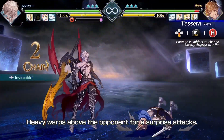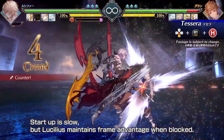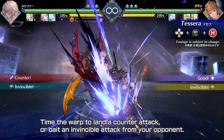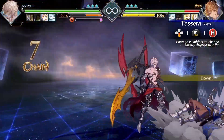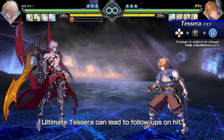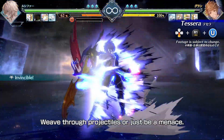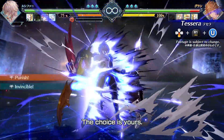Heavy warps above the opponent for a surprise attack. Startup is slow, but Lucilius maintains frame advantage when blocked. Time the warp to land a counter attack, or bait an invincible attack from your opponent. Ultimate Tessera can lead to follow-ups on hit. Weave through projectiles, or just be a menace. The choice is yours.